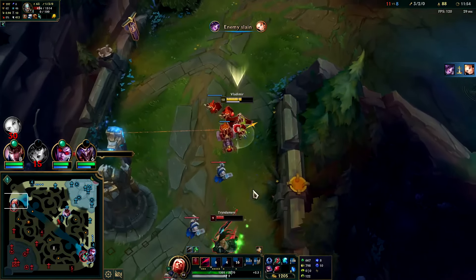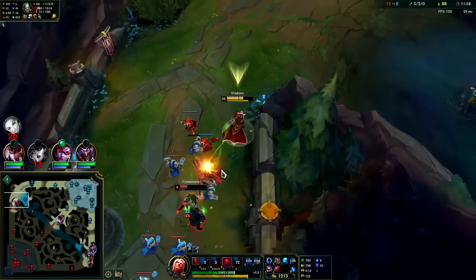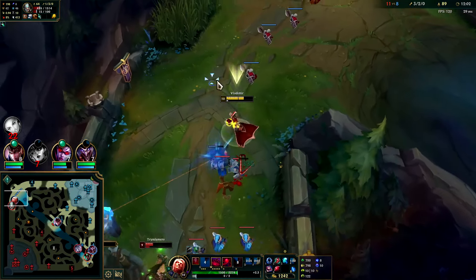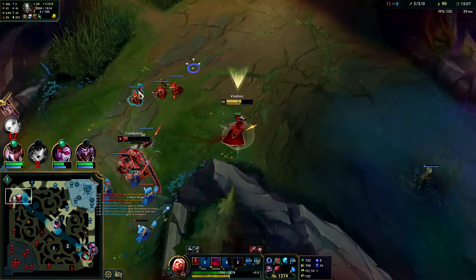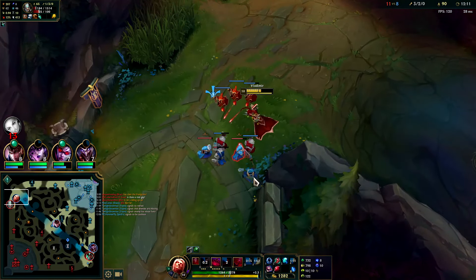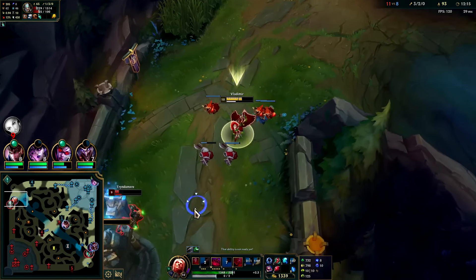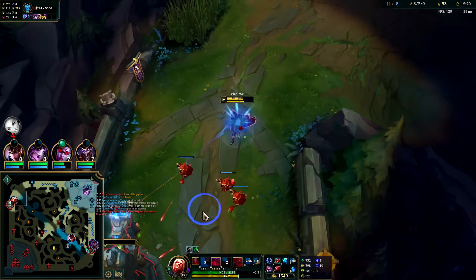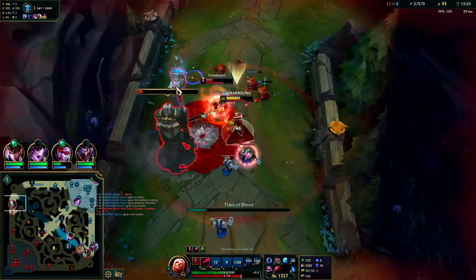So much healing, it's crazy. Give him the Grasp proc and Q. He must have his R — we just have to kite it out, really play around our abilities. We dodge his auto with W, hit him with the E. Let's get our Q empowered, float in a Grasp proc.